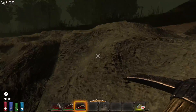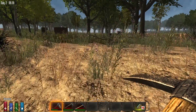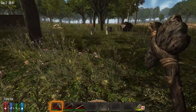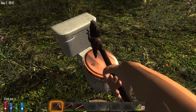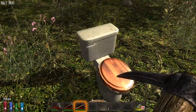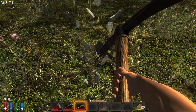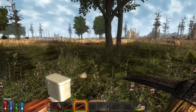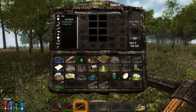We'll get back over here and get our pickaxe out. You can use your stone axe — I'm just going to use a pickaxe to save a little bit of time. Basically you would whack away at this with your stone axe until it breaks. Short iron pipe — exactly what the doctor ordered.